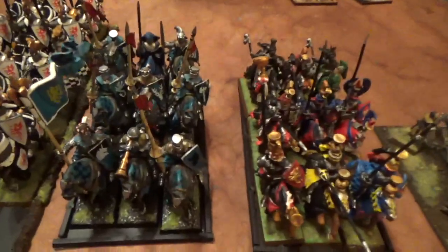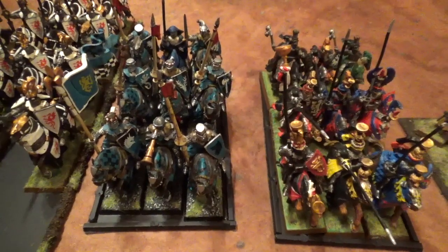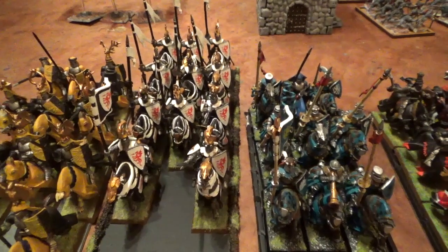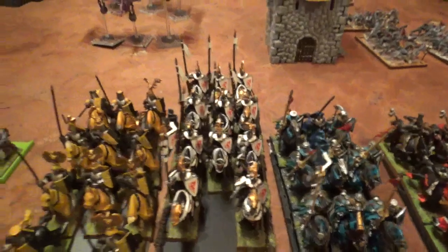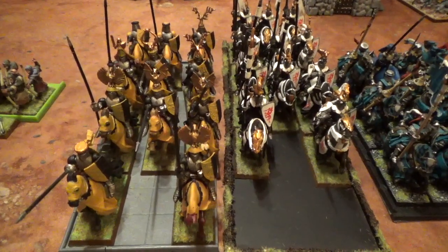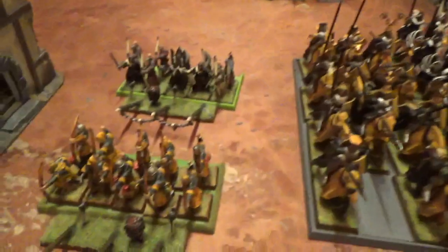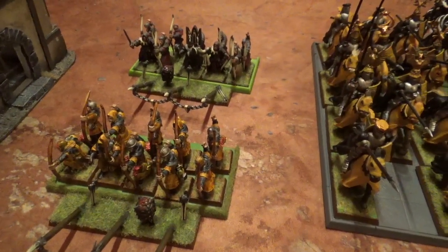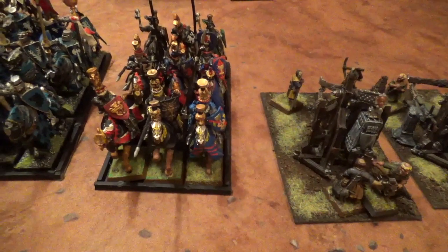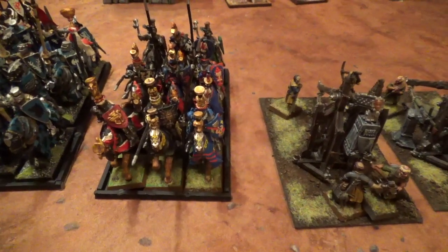For core I have 9 Knight Errants with Full Command and Errantry Banner. Then I have 11 Knights of the Realm with Full Command and Standard of Discipline, and another 11 Knights of the Realm with Full Command and Twilight Banner. I also have 2 units of 10 Bowmen with Defensive Stakes. For Rare I have 2 Trebuchets and 9 Grail Knights with Full Command and Banner of Defense.